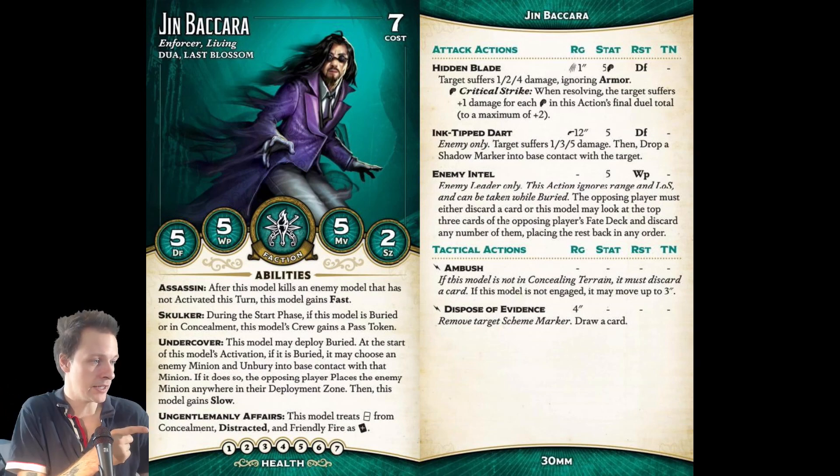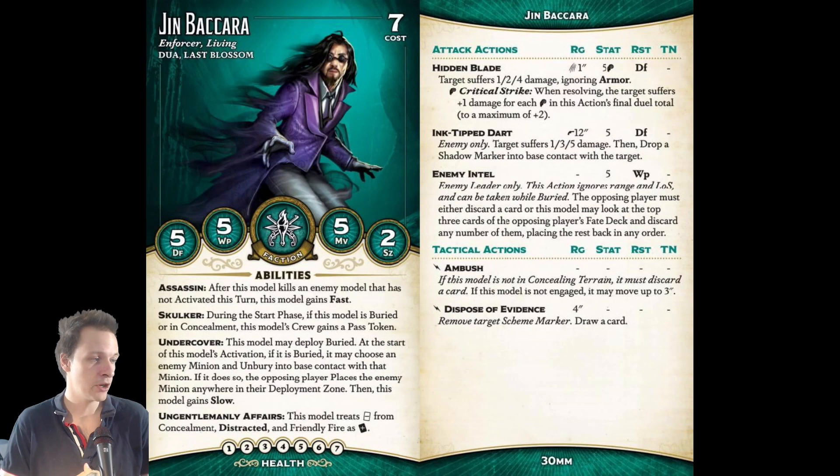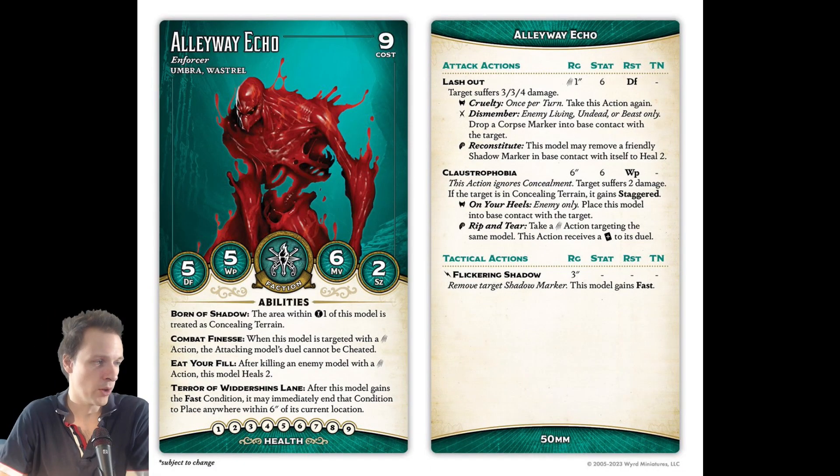He also has Unalignment Affairs, and this model has Born of Shadow, so the area within one inch of this model is treated as concealing terrain. So if Yin Bakura shoots at a model engaged with this guy, Yin Bakura will be suffering from Concealment and Friendly Fire, flipping three cards on his attempt to hit with that Ink Tip Dart — so you're going to succeed. We also have the defensive ability Combat Finesse: when this model is targeted with a melee attack action, the attacking model's duel can't be cheated. That is really good. Eat Your Fill — he heals whenever he kills something in close combat.